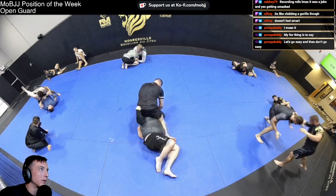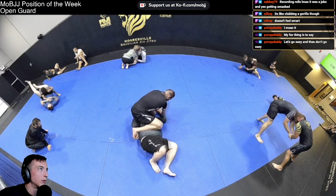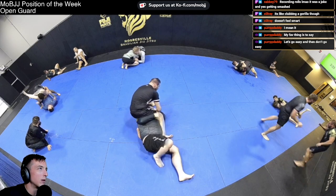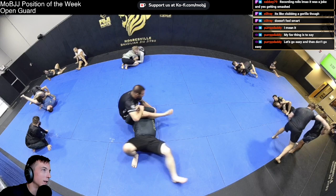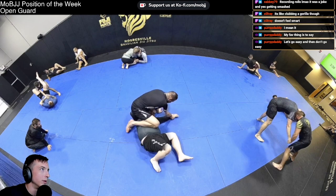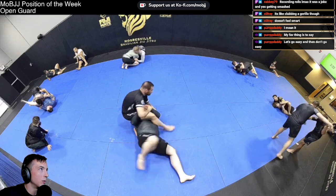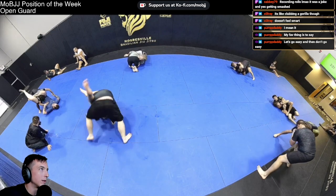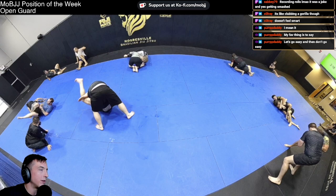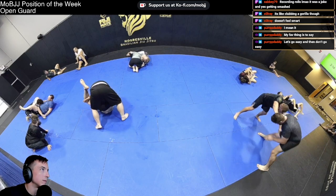Luke working the classic arm bar into the triangle. Mitch again sneaks one arm out but puts himself in trouble when he does. He gets the arm out but he's not out of the woods yet — Luke gathers everything, and the way Mitch rolls up and pressures is exactly what Luke wants. Luke sets up the triangle and gets the finish.